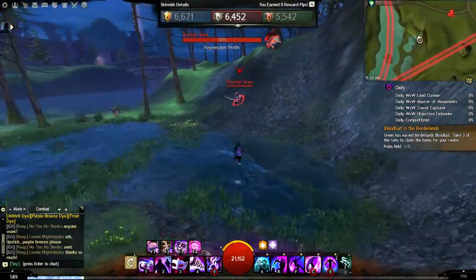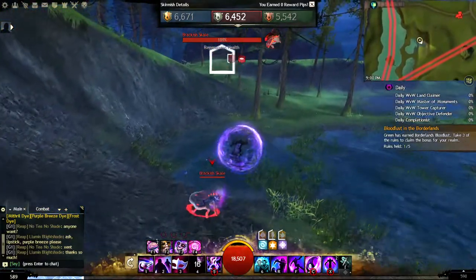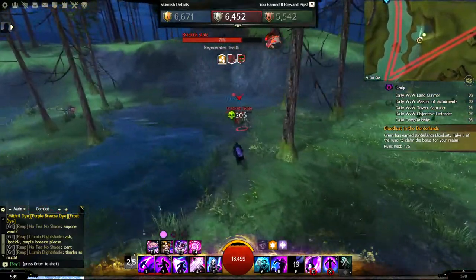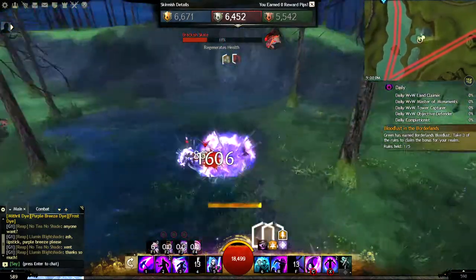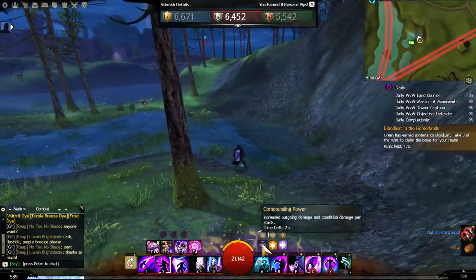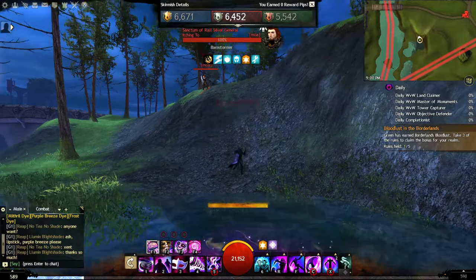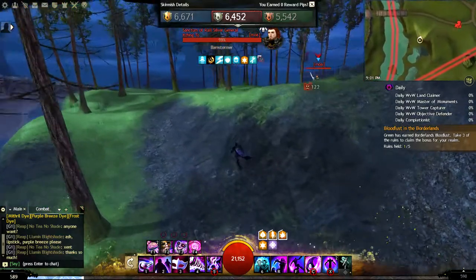We're going to practice blinding the brackish scale — let's get used to being confident about attacking while they have blind up. There's one, blind is up, we go back. That's an example of how to practice. Shatter — they're about to come — you block, shatter. Remember: when you block and riposte you summon a clone and get a stack up.